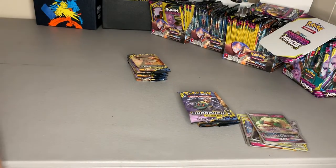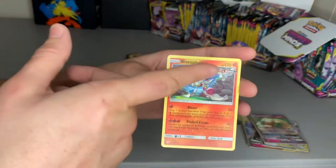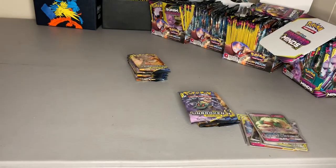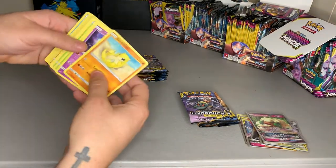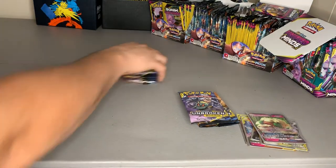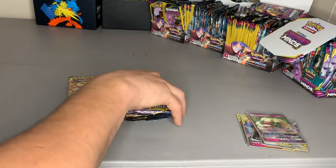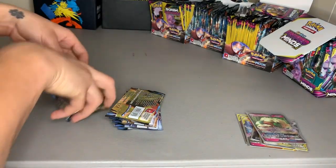I just saw that little ultra beast on the card right there and thought it was something special — which it might be, but I doubt it. The special is that rainbow — the special is in the rainbow, and that's what we're searching for. Where you at? We're getting kind of low here — let's flip them over, let's do this.